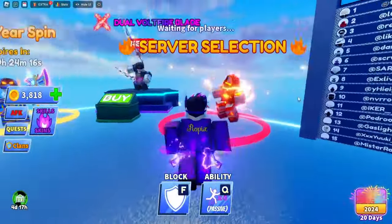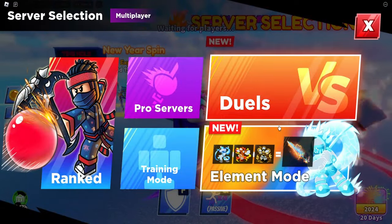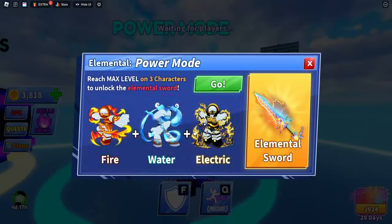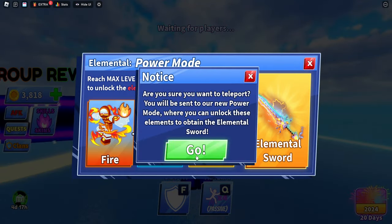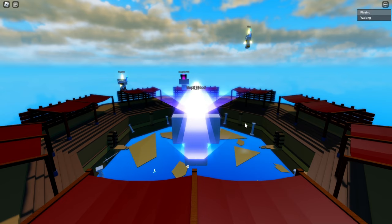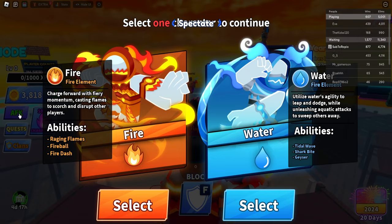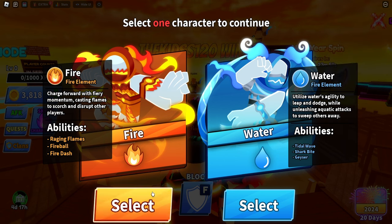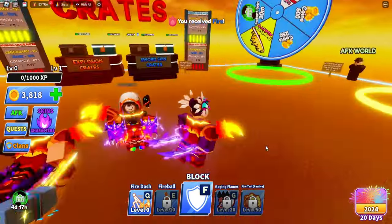If we go to server selection, there's a new mode called Element Mode. There's also more information here — we have fire, water, electric, and a wood element with some weird names. Right when we start, we can select two attributes: the fire element and the water element.